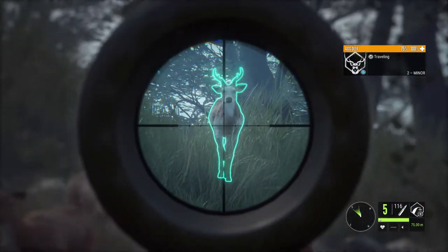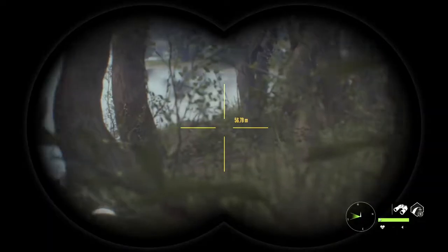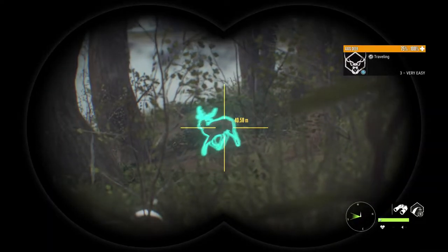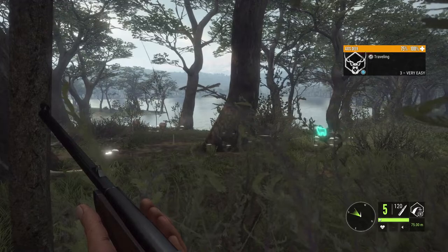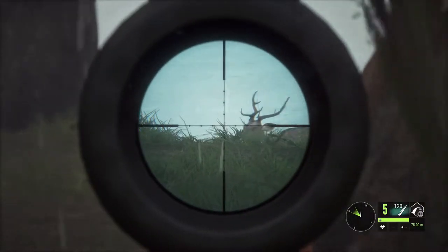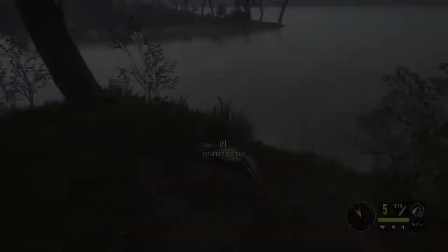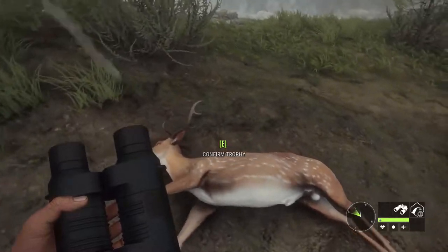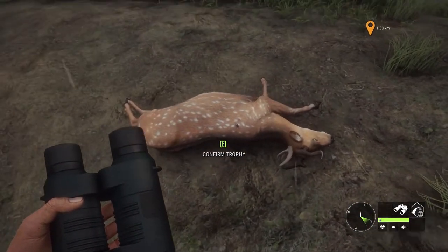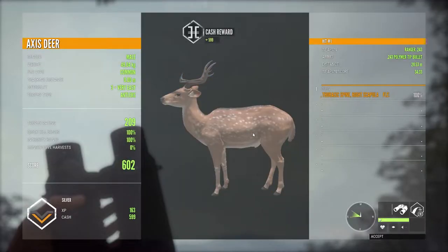There's a buck and that is a piebald. I had a few female axis deer passing by here and then I saw this one. That's a pretty decent male. And we dropped it. Let's get a look at this one. It's a level 3. These axis deer really are small deer. Let's check his score and it's a silver.